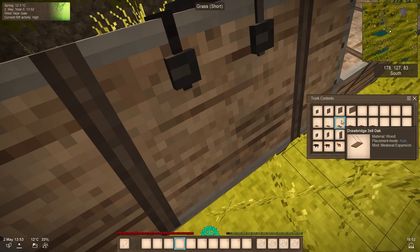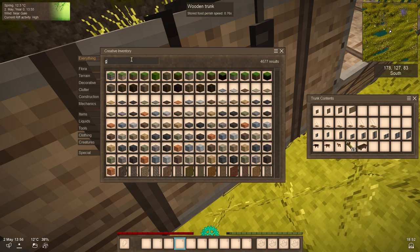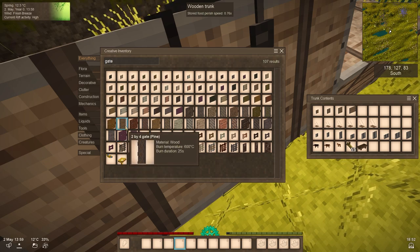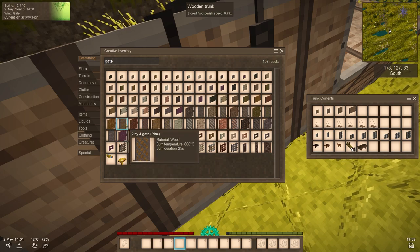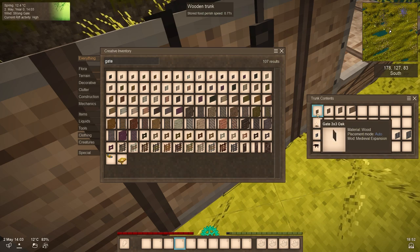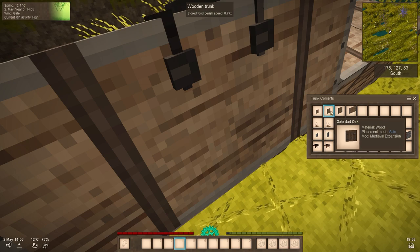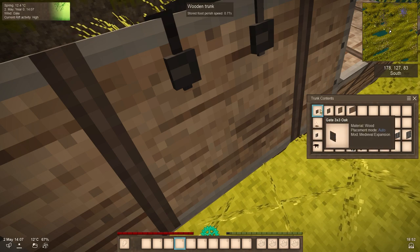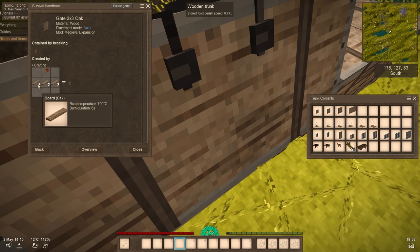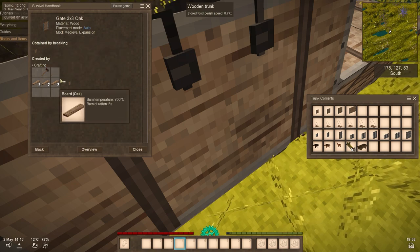Now for some more gates. In the original game you already have gates but not many — normally just two-by-two or two-by-four. This mod adds four more variants: three-by-three, four-by-four, five-by-five, and eight-by-five. For the three-by-three you need six planks of any wood type and a barrier material with a hammer.